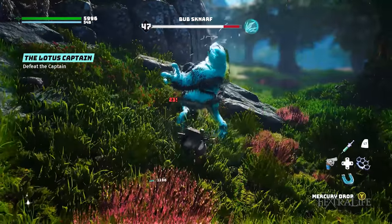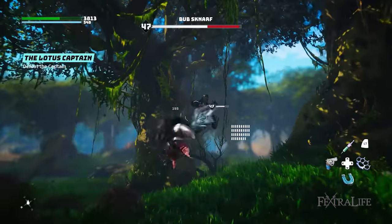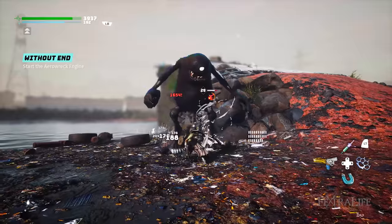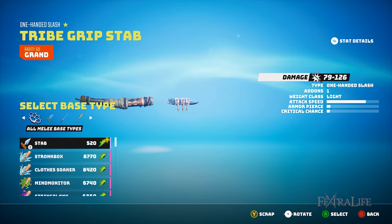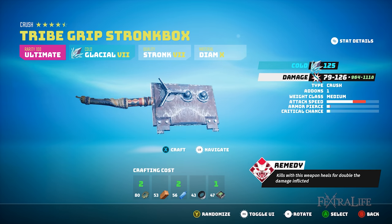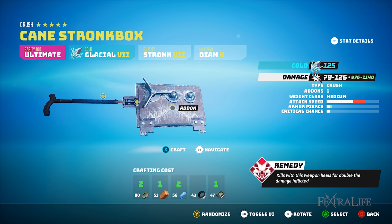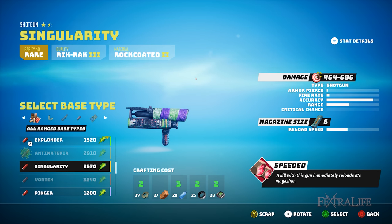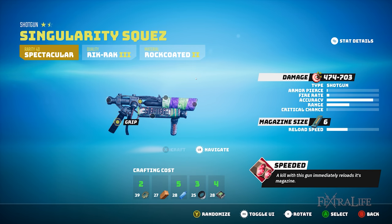Unlike armor in Biomutant, you will find weapons already assembled much less often. Instead, you will likely loot pieces of weapons that can be assembled to create different combinations, with better pieces making more powerful weapons. These generally require a higher level or attribute requirements that must be met. You can craft two types of weapons — melee and ranged — at any time from the craft tab in your menu. To make a melee weapon, you minimally need one handle and one base type. To make a ranged weapon, you minimally need a base type, a grip, and a muzzle, though you can add things like a stock or magazine to improve it further.